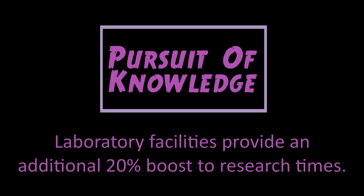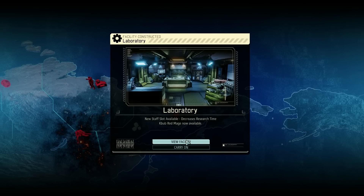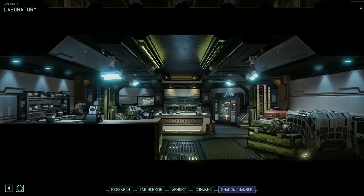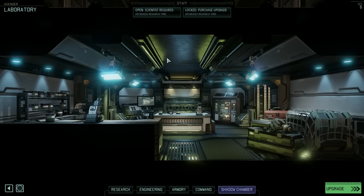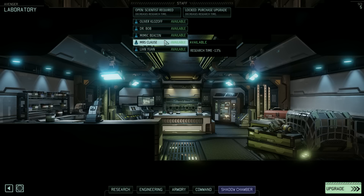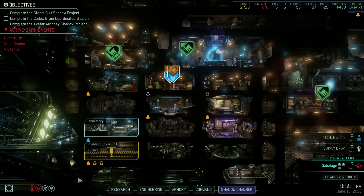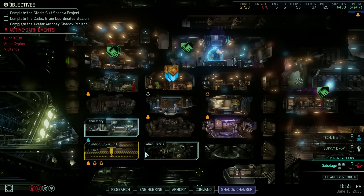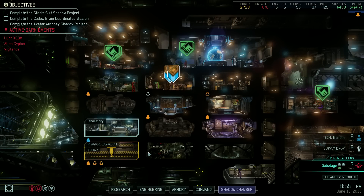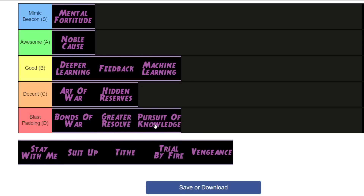Pursuit of Knowledge increases the research bonus that labs provide by 20%. Given I rarely ever build labs, this is a fairly useless order. It could be quite helpful on Legendary difficulty where research times are much longer, but we're talking about Commander difficulty in these tier lists. I find I'm usually much shorter on Engineers, empty facility spots, and the resources required to build facilities than I am on research time. Research time normally isn't too much of an issue. So I'm putting this one in the Blast Padding tier — there are way better abilities to choose.